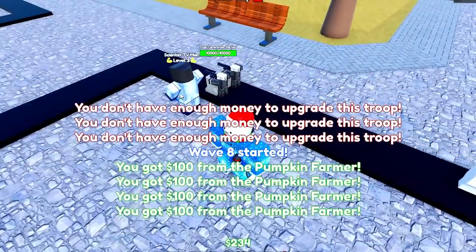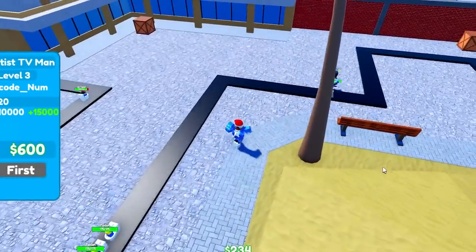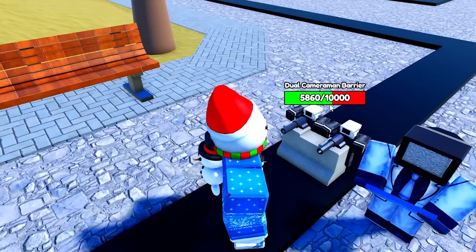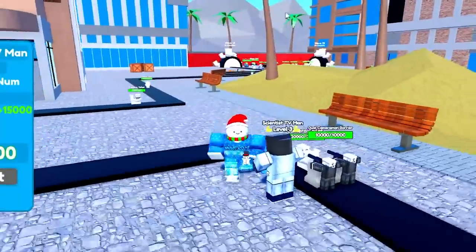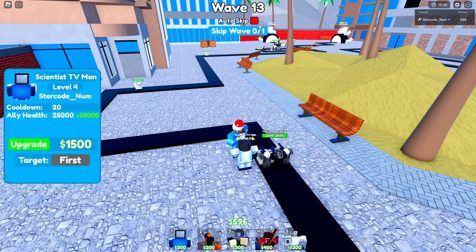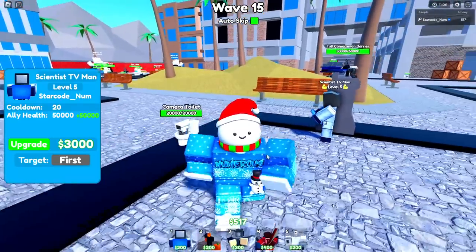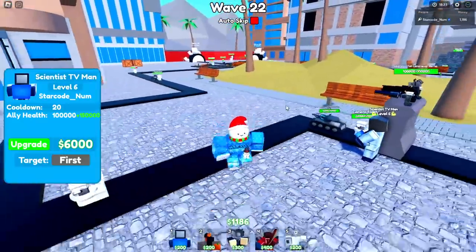We need more income, so I'm going to place down pumpkin farmers around this area. Some stuff did get through since the wall eventually got destroyed, but that's going to be perfectly fine. Let's skip and begin upgrading this guy - now it is level three doing 10,000 damage. Since it heals 10 HP every 10 seconds, this guy gains around a thousand health every 10 seconds without wave skipping, giving a lot of time to build up.